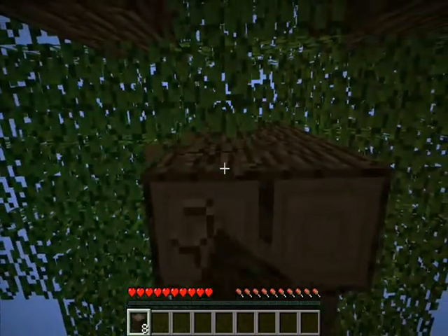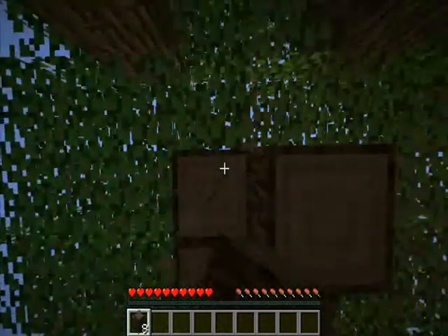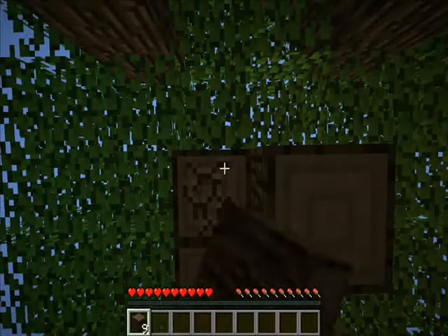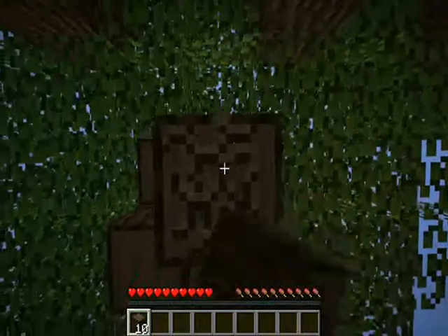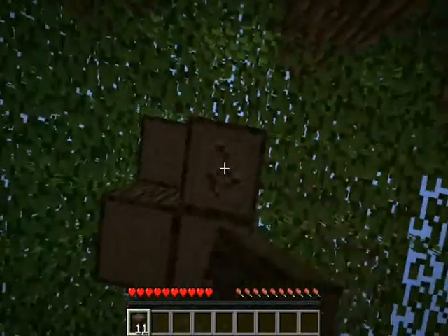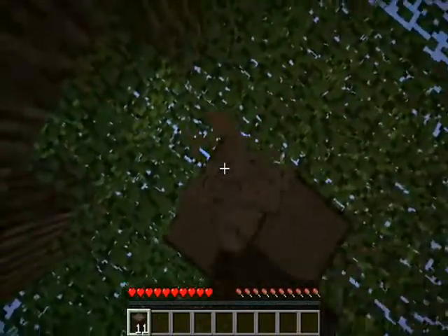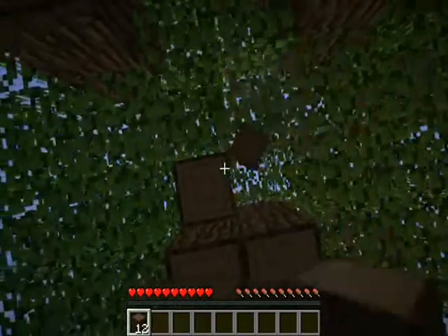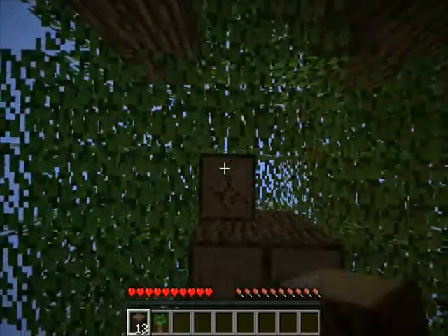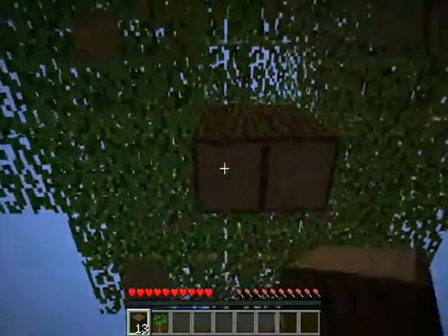I don't know too much, but I know there's new woods, new biomes, new flowers, new fish, and there are new items you can get — well, they've been there before, but you haven't been able to fish them out. Like, I think you can get leather boots or something. I think there are actually some decent items you can get. And that sapling actually looks pretty cool.